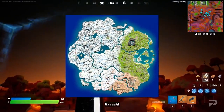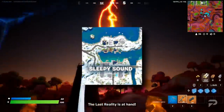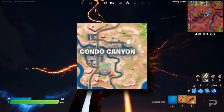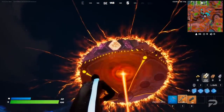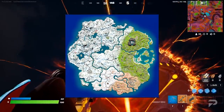There's a completely new map to explore. The major areas are the Logjam Lumberyard, Shifty Shafts, Sleepy Sound, Coney Crossroads, The Daily Bugle, Sanctuary, The Joneses, Condo Canyon, Chonkers Speedway, Rocky Reels, Greasy Grove, and finally Camp Cuddle. While those are all the named areas, there are of course a few small areas here and there.